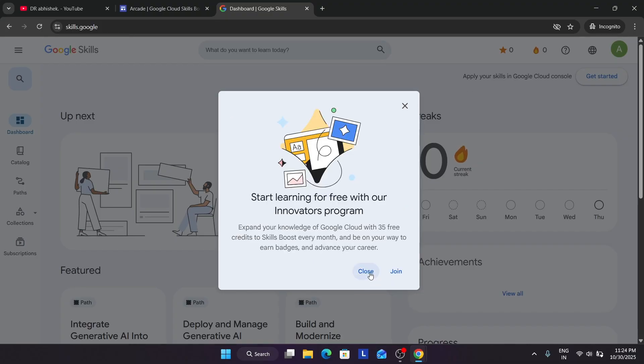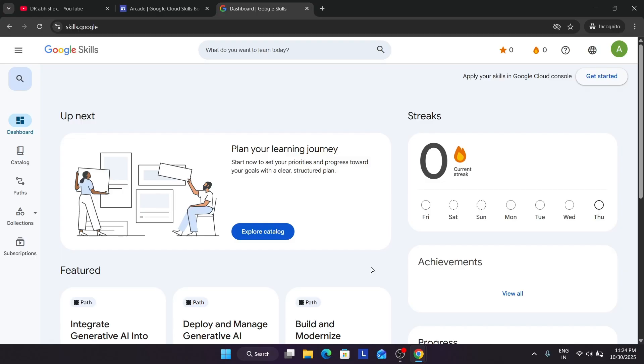Here you can see the Innovator Program — we are not joining it, but I'll link a video in the description if you want to see it. This is what the website looks like from the dashboard page. The first thing you have to do is make your profile public, because if you don't, you won't be able to see the badges.